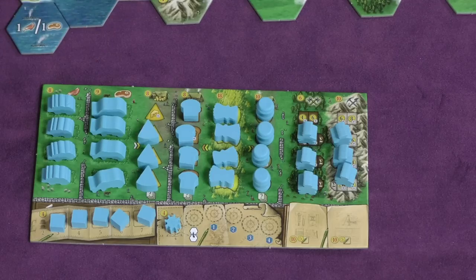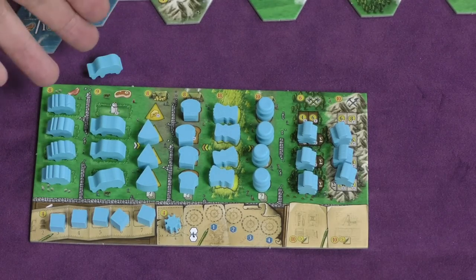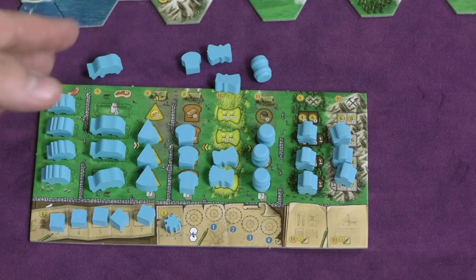For example, this cheese costs 8. If I put it on a space on the board that costs 3, it will cost 11. When I put this cheese out, it's like a cheese building. This would be a group of cows, this would be a bakery, a brewery. So I'm putting these things out.